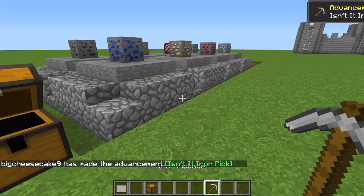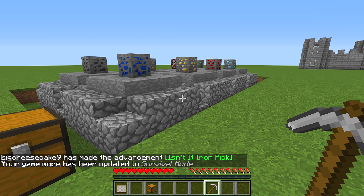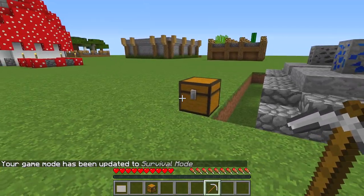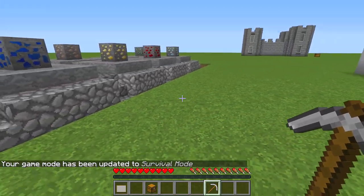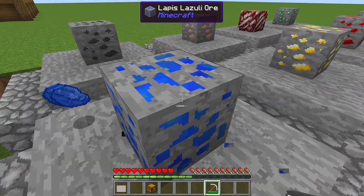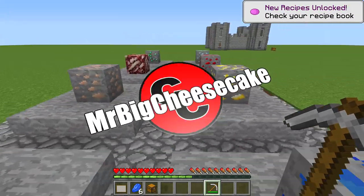Let's change our game mode — slash gamemode zero. Okay, so this is how it generated, one block down. It's a tree farm, so you want to place it one block up if you want it level.